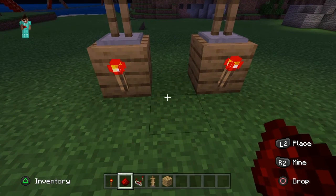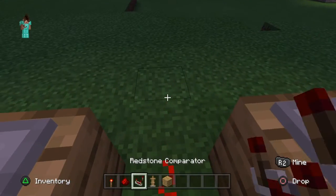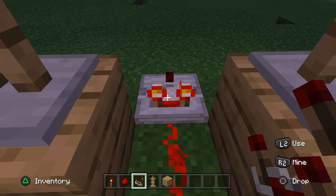Then you want to grab your redstone and put it right in between and in front of the mannequin, right here. Then you're going to want to build it down, and then place a redstone comparator at the end like that.